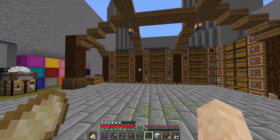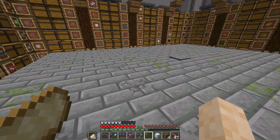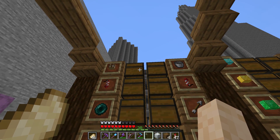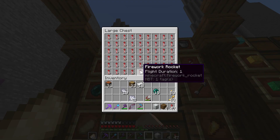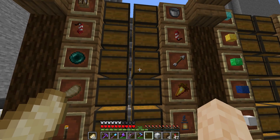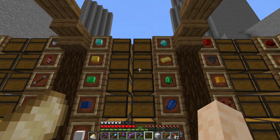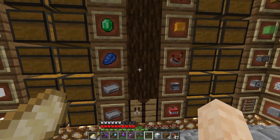I'll do a quick overview of what each of these segments has. This segment has all of the basic utilities — stuff that you'd need often — like workstations, basic tools, rockets, enderpearls, arrows, food, lighting, and fuel. This is all the valuables: diamonds, gold, emeralds, lapis, and iron. And this is all of the redstone stuff.